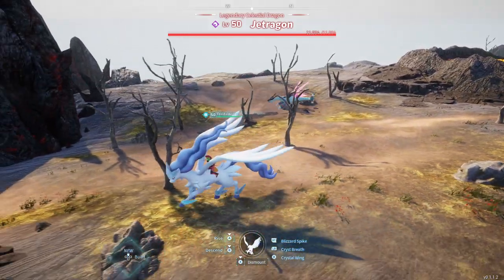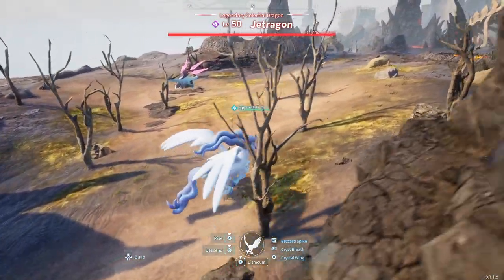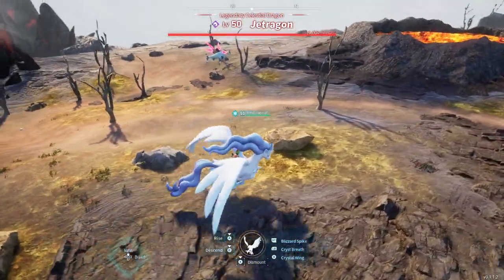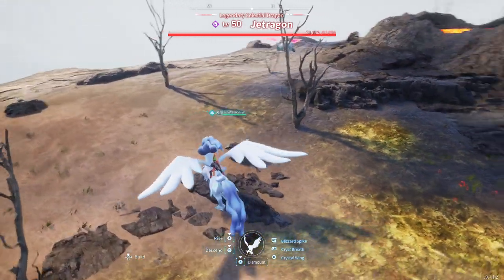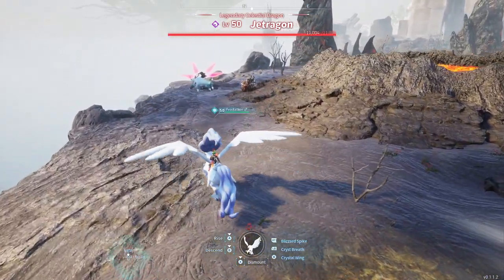The reason being because Jet Dragon is a very active boss — it moves around a lot, so you're trying to keep it in place. Frostallion is also pretty good for this fight, or any ice-based pal is good for this fight, because they have abilities that can hold mobs in place. In this case, they can hold the boss in place, which you guys are going to see in the video here.